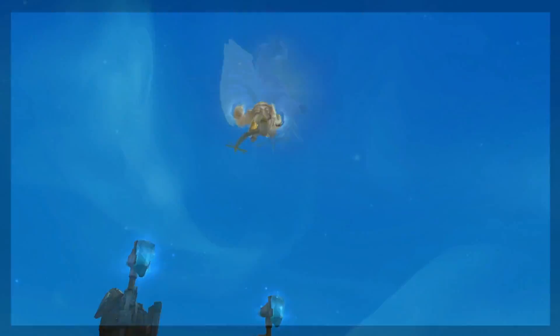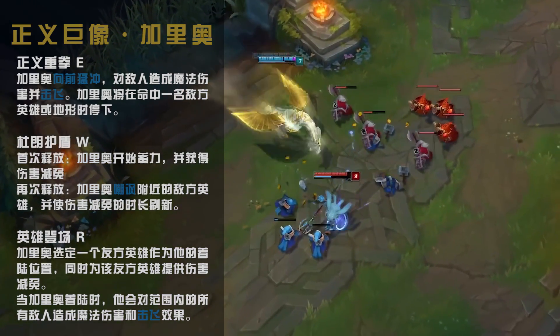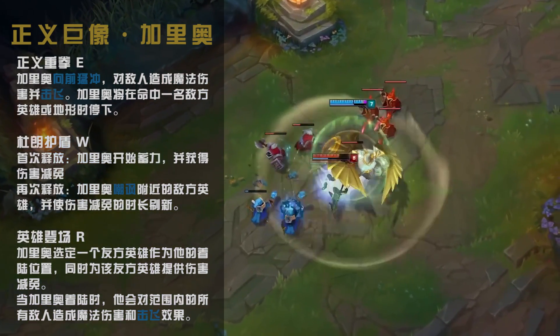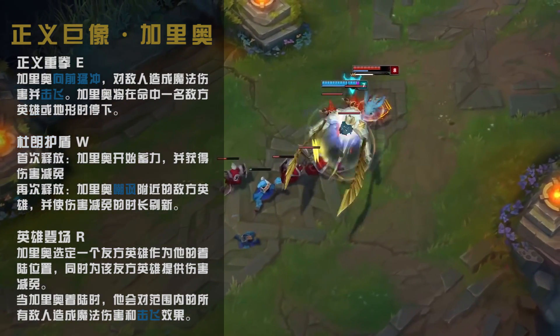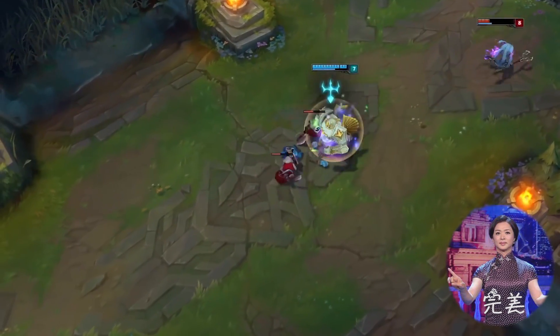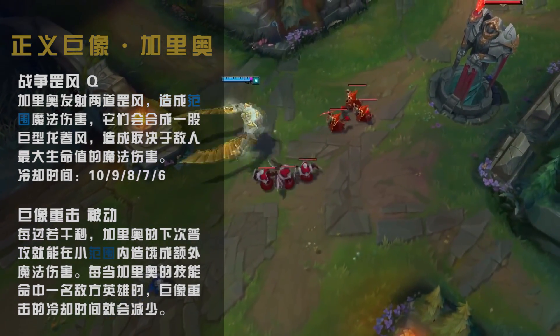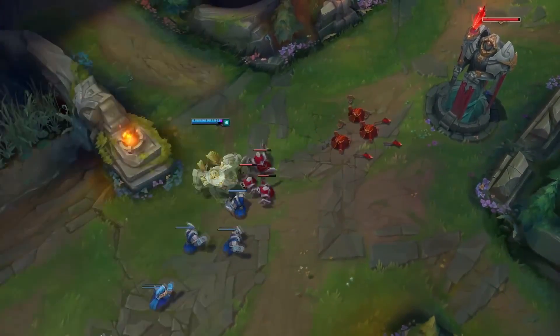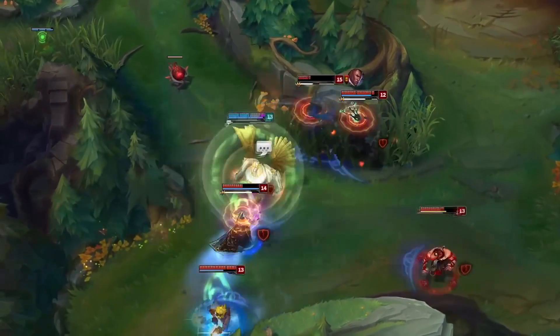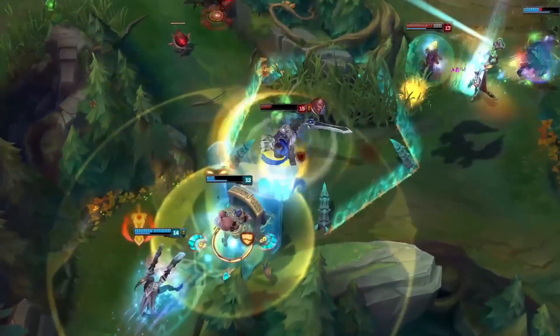The post-reworked Galio is more of a team-oriented champion. Losing a large amount of his old burst potential, the new Galio gained higher levels of initiation, crowd control and support abilities. With a dash ability, a semi-global, three AOE hard CCs that either taunt or knock up, and a shield that reduces magic damage, we couldn't ask more from a frontline tank. At the same time, Galio is still a mage. His Q ability is an AOE with short cooldown which allows him to scale comfortably in the mid lane. Therefore, Galio becomes not only a frontline tank in the late game, but also a tanky mage who scales well and can be equipped with good items.